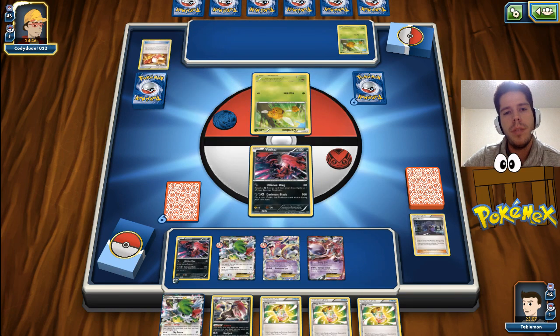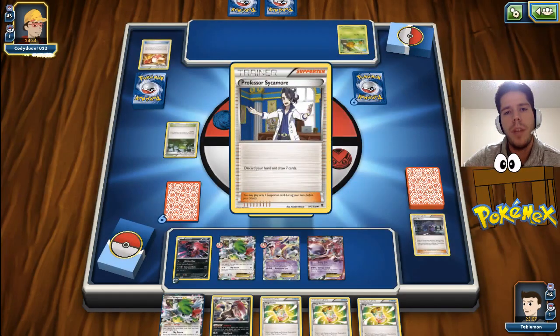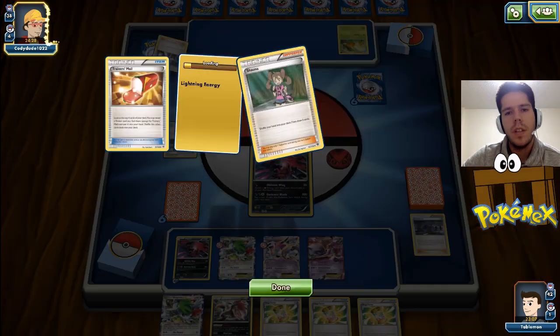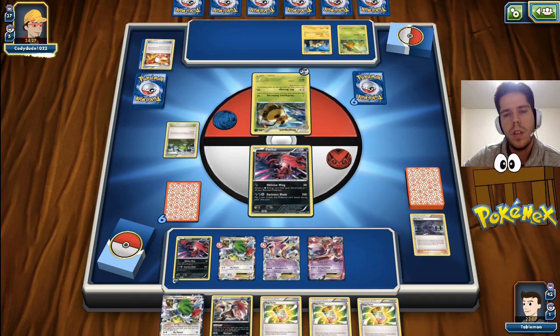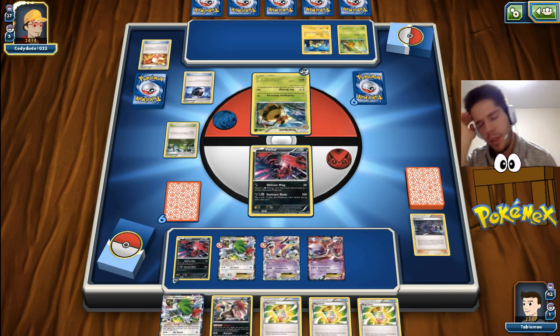My opponent does play a DCE onto Combi, gets a Forest of Giant Plants into play, evolves right away, so he is going to be able to damage me. He doesn't have any Pokemon in his discard pile though. He does get a Battle Compressor, so he will be able to get some more Pokemon. He definitely won't be able to get enough to KO me though.